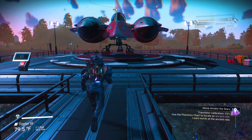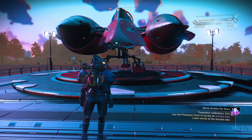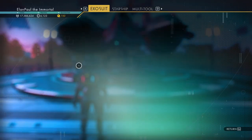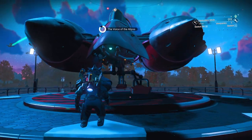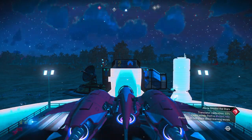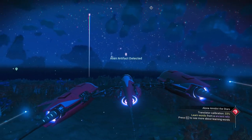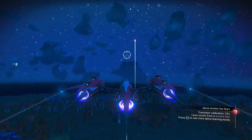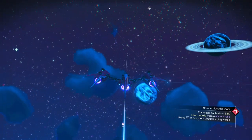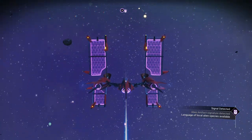You notice my translator at the bottom right is at 33%. We could use that planetary chart to locate an ancient relic and learn words at the ancient relic — part of our mission. If you do it in your ship rather than on foot, it prevents the pullback from happening so you just get it done. Three minutes away — a little too long to fly straight. So we pop out into space and get that little extra pause as we cross the heliopause.